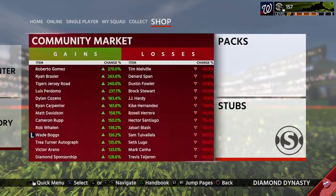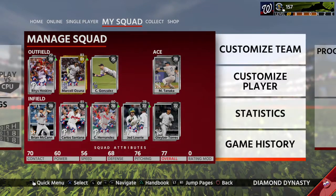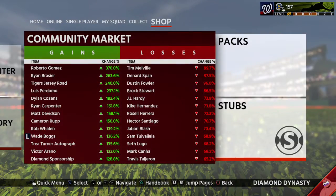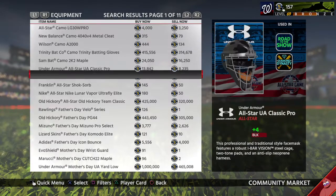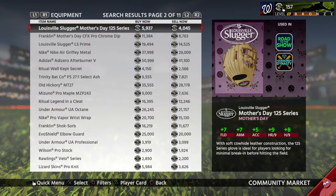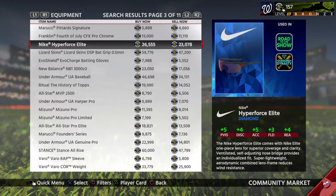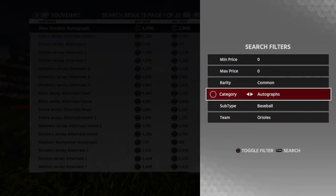What is going on guys, Johnny C here back with another video. Today I'm going to show you how to make a ton of stubs. This method will cost you about 3.2k — I've already spent that 3.2k — and the lowest you can make is about 3.7k and the highest is about 15 to 17k. This is a great stub method. I found it from Gomes the legend, but I put my own spin on it because his took way too long.